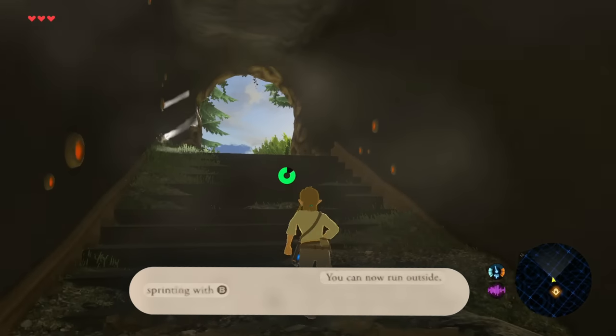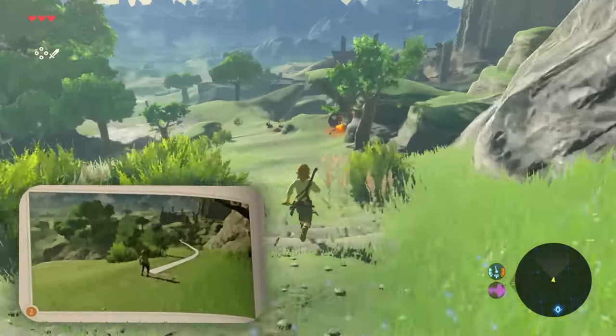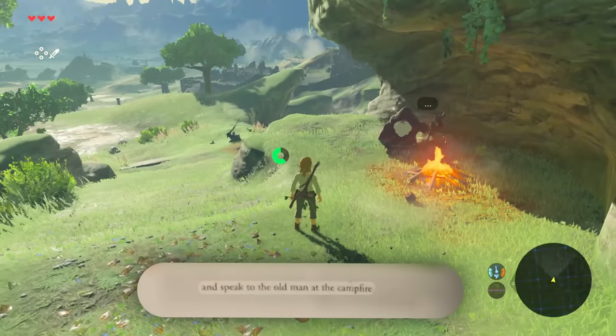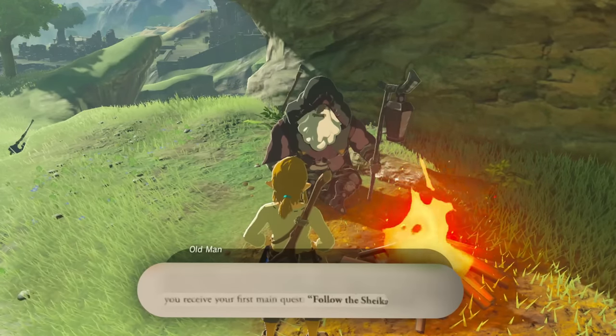You can now run outside sprinting with B if you wish. Once outside, run down the slope exactly like this, collecting your first resources on the way, and speak to the old man by the campfire. You will receive your first main quest: Follow the Sheikah Slate.